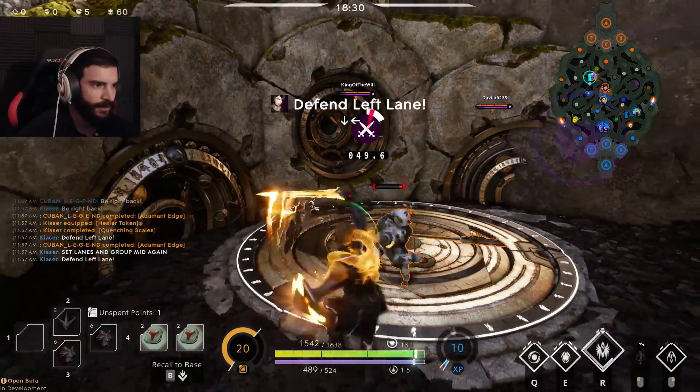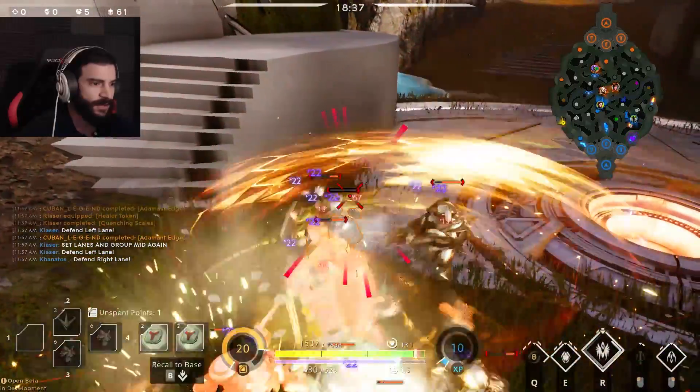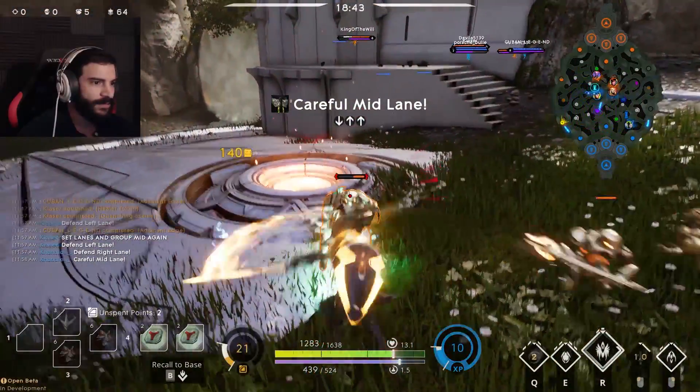Set lanes then go mid again — yep, sounds good to me. So many ranged minions! Tank Greystone baby — be unkillable. I don't know if I want to say that yet, I might end up dying.